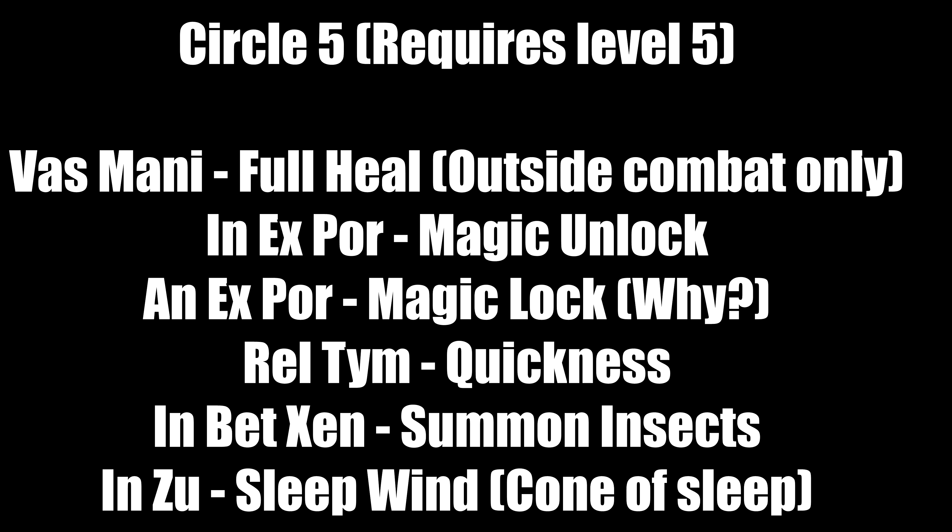Fifth circle requires level 5. 'Vas Mani' is one of the most useful healing spells — it's a full heal, but outside of combat only. Make 99 of these when you can. 'Ex Por' is Magic Unlock — when you get caught and sent to jail, all your keys including skull keys get taken away, so make plenty of these until you find skull keys. 'Rel Tim' is Quickness — makes your party faster, good if you need a dexterity boost. 'In Bet Zan' summons insects — it's okay. 'An Zu' Windt is a cone of sleep to put groups of foes to sleep.